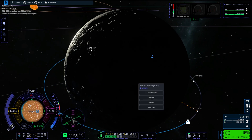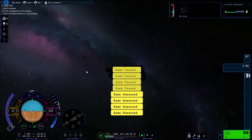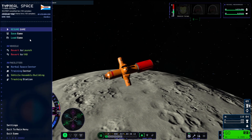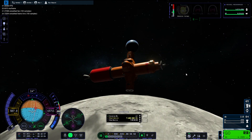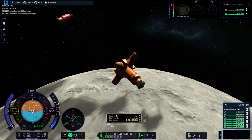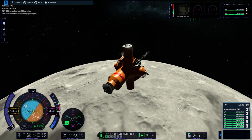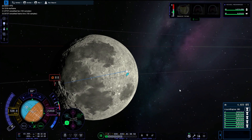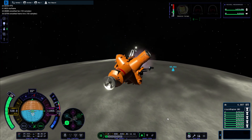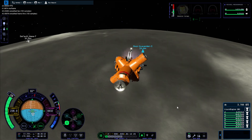Then I found a bug with Kerbal Space Program 2 — my rover just started falling under the ground. As much as I tried to revert saves, it did not work, but with a little bit of save file editing I managed to rescue the rover and bring it above ground. This is why I really need to install the lazy orbit mod — it lets you do simple things like move things around, just to save vessels from the Kraken.